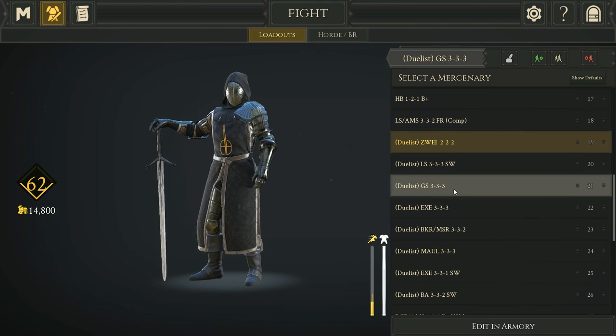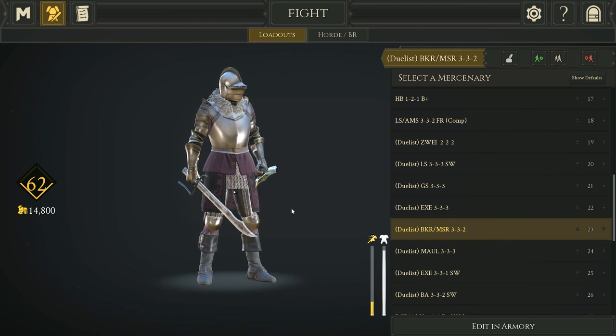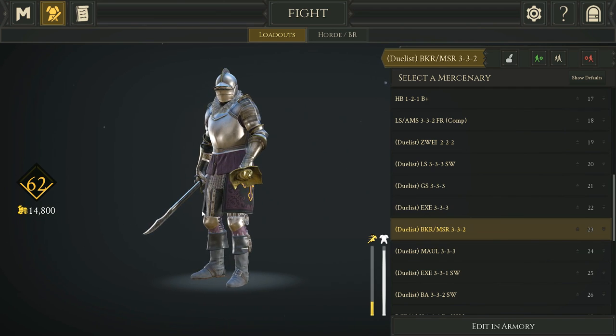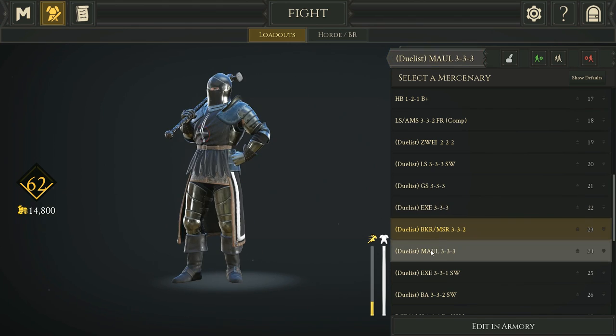Max armor Greatsword with no perks, max armor Executioner with no perks. Then there's a Messer Buckler 3-3-2 — what people have been doing in duels is keeping a buckler in their secondary slot. When they're about to lose stamina, they pull it out, get the buckler knocked out of their hand, and get 30% stamina back. It lets you outstam about 90% of people you duel, and you can still two-hand your sword if you prefer.